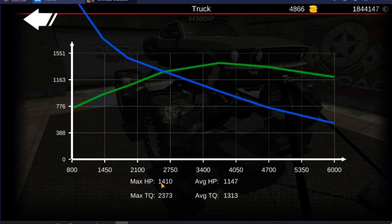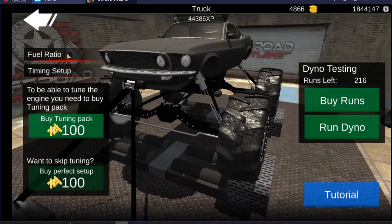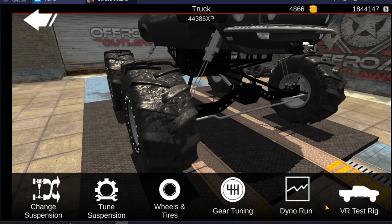But we do have 1,410 horsepower, 2,373 max torque, average torque is 1,300, and average horsepower is 1,100. Pretty decent setup for this mega mud truck. Now we'll go test it out and take it out and about.